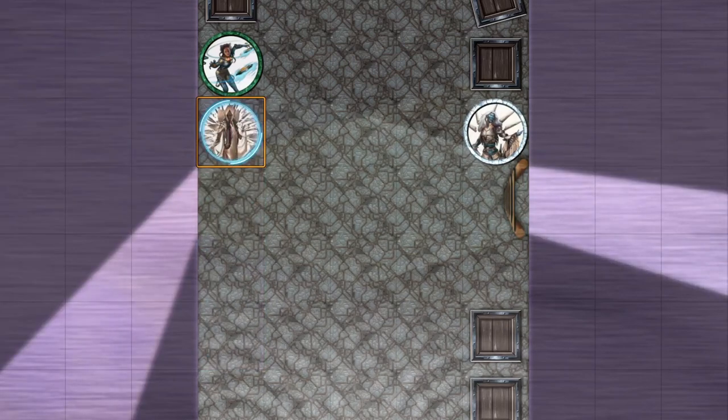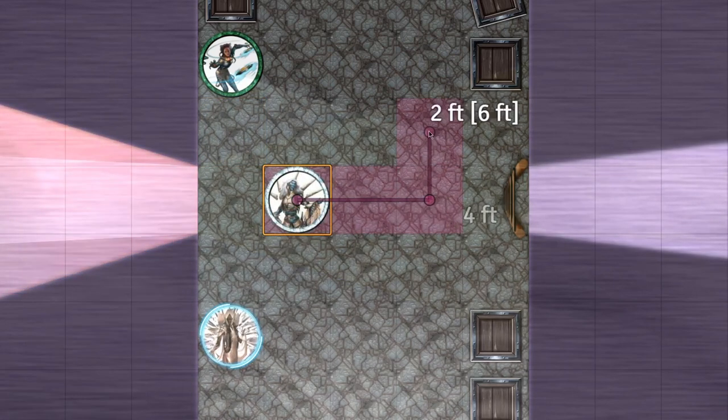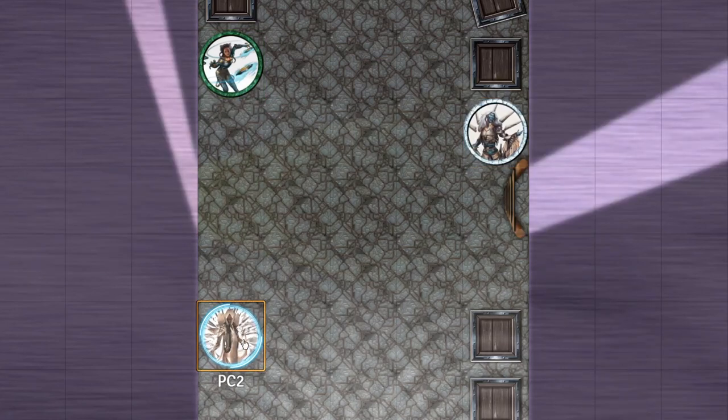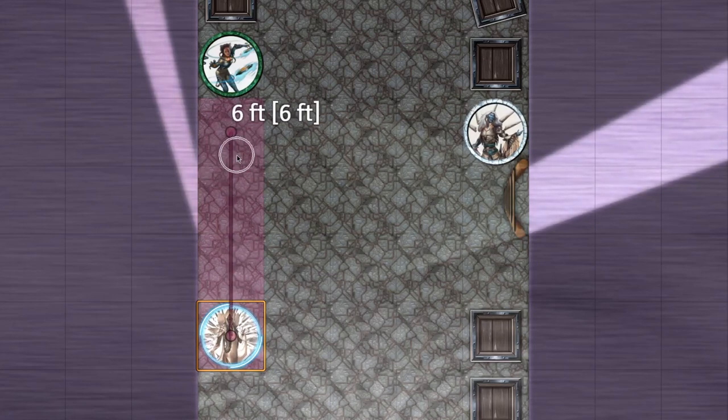Any further modifications and adjustments would probably require some more consideration, but adjusting the square size to be 2 or 3 feet, hindering a flanked target's defense rolls and actions, and requiring a speed roll to disengage from combat or else suffer an attack of opportunity should be all that one needs to make Numenera feel a little bit more at home on a grid, even if the use of maps is rather rare.